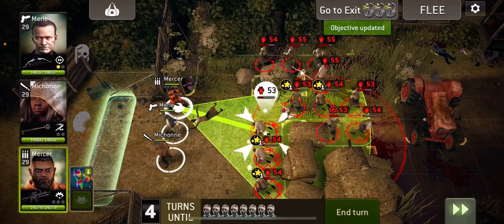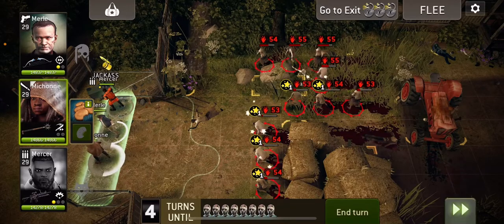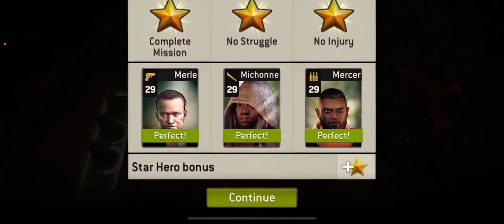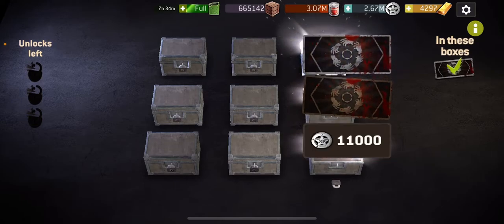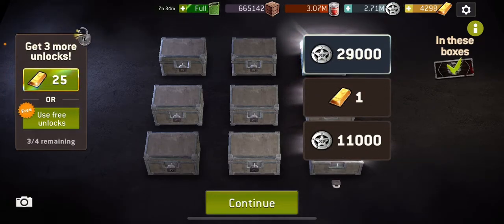Unfortunately, Michonne didn't get the threat down as much as I hoped — would have made it a lot easier if she had been. Zeke would have probably been easier in the end, but I thought I'd give it a go. It certainly won't work at higher levels when the threat's even higher. Thank you very much for watching, I hope it gives you some ideas and I'll see you soon, bye.